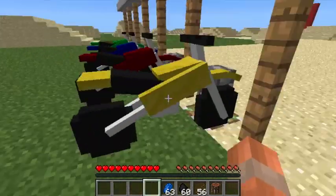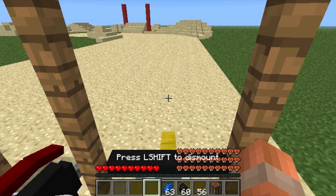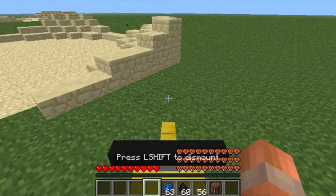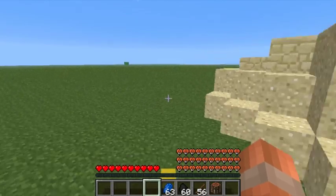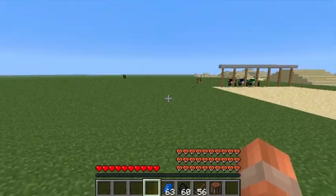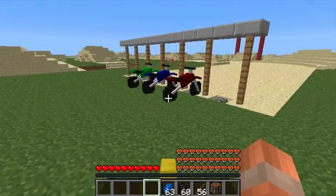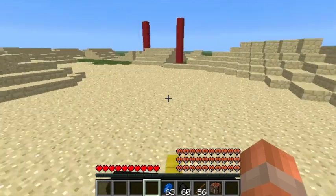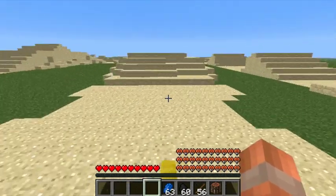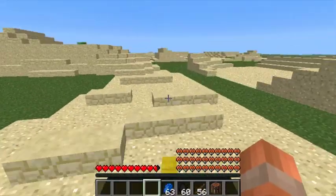I'll push this and jump on one. Seems to have stopped on me. Basically, this is like riding a horse, obviously. So let's go — we'll ride around on here. Can you jump? Oh sweet! You take a bit of damage when you do that, though.